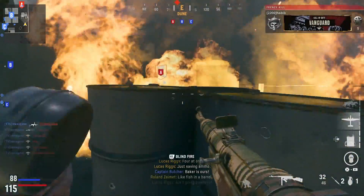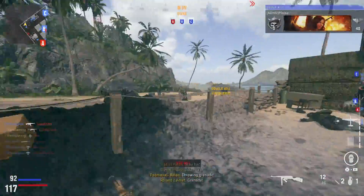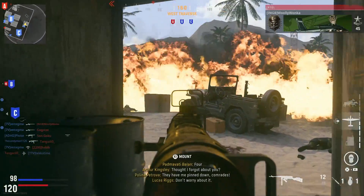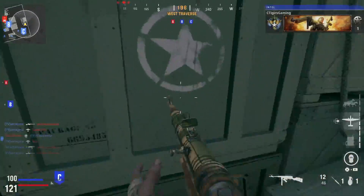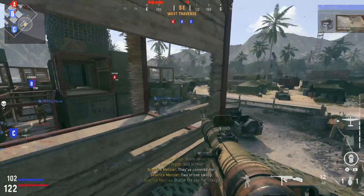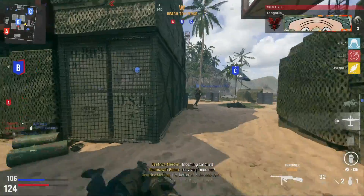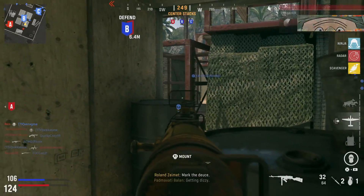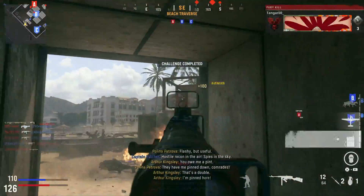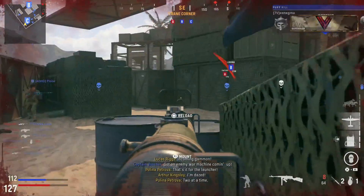I'm wreaking havoc right now. Bloodthirsty and a double kill — don't mind if I do. Where has this map been this whole time? Shipment is amazing. You guys are probably seeing the best map in the game — better than Das Haus. Das Haus is awesome but it has nothing on Shipment. Almost said we got killed by a shotgun at that distance, but it turns out it was a sniper rifle — that's fine.